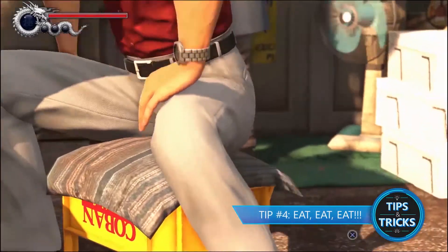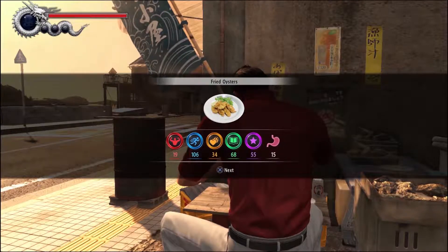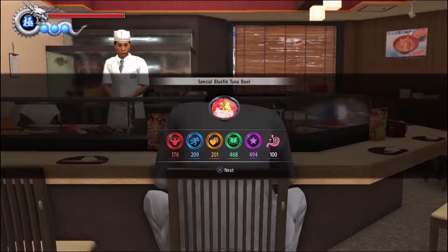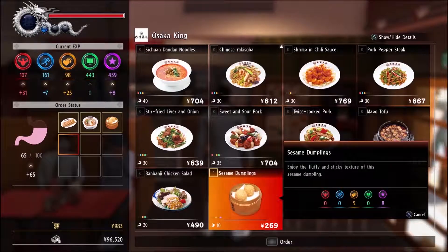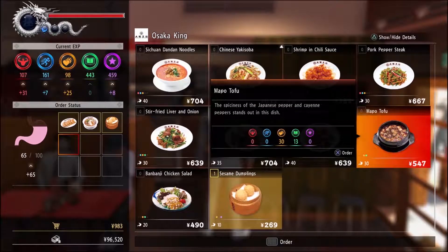Eating is very important in life, and eating in Yakuza 6 is no exception. Not only does eating refill your health, it also gives you experience. All dishes give different amounts and types of experience, and you can combine certain dishes for bonus experience. So whenever you find yourself with an empty stomach, experiment with different kinds of cuisine and combinations to find the best experience boost you can.